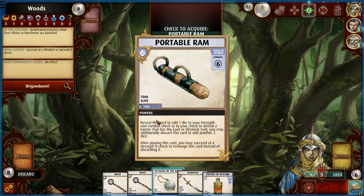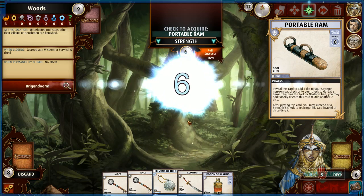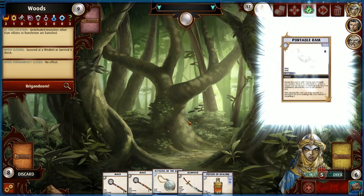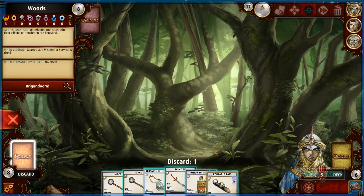Portable ram — reveal or discard to add one die to strength non-combat, or to defeat a barrier with a lock or obstacle trait. You may discard to add two dice. After playing it you may succeed at a strength check to recharge instead of discard. I don't care — get rid of it.